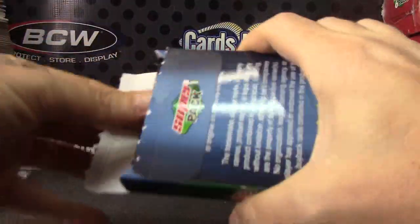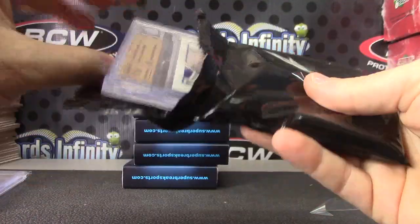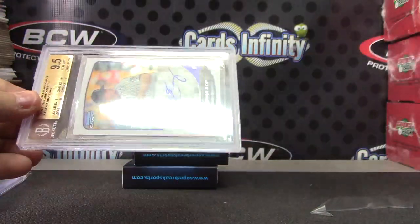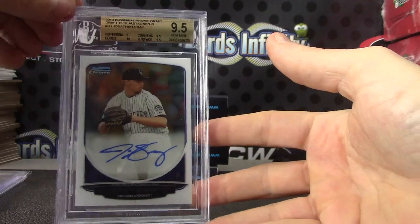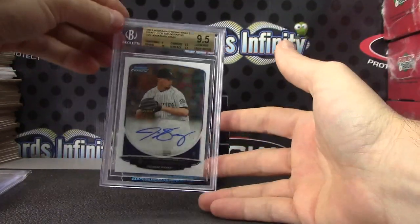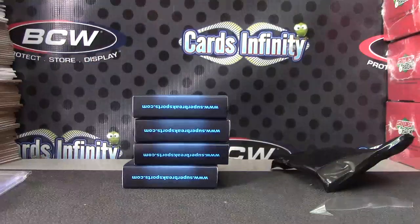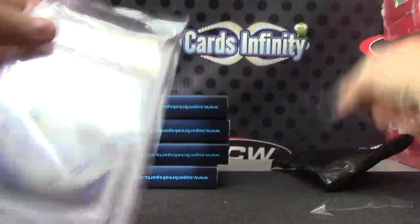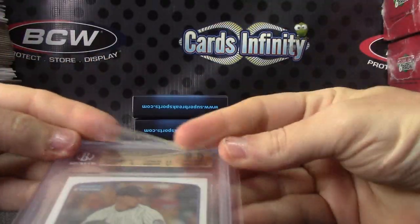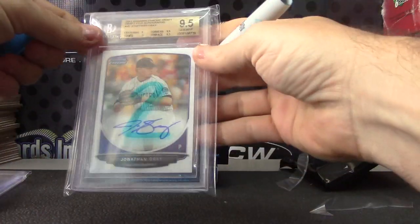Here we go, pack number two. That autograph is a ten — Jonathan Gray, nine and a half, ten, Bowman Chrome draft. Gonna be a lot of chrome in this, from my understanding — a lot of chrome and colored chrome. I need more team bags. Pack number two.